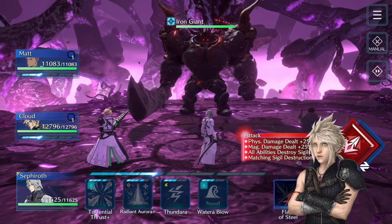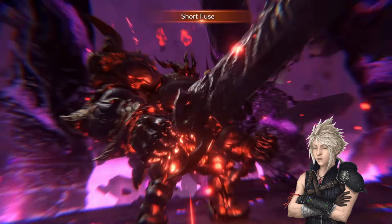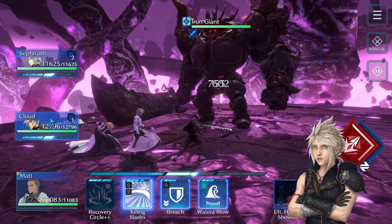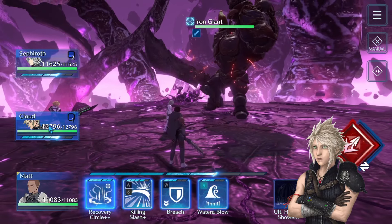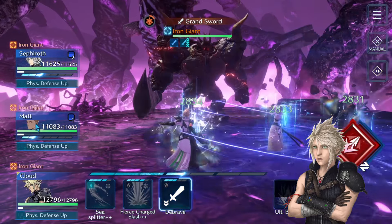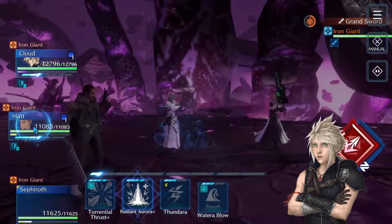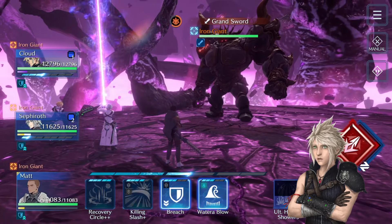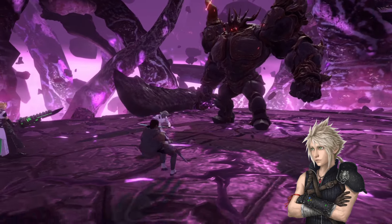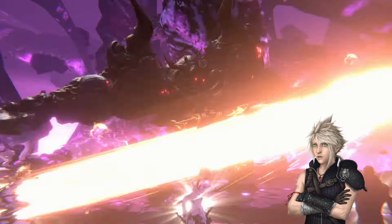Iron Giant is another old boss we are revisiting — he was the second event boss after the game launched. At the start, wait a few seconds and buff your physical defense. Then with Cloud help Sephiroth nullify his physical attack buff; you need to cast it again to fully debuff him as much as possible, because even when buffed and he is debuffed, he still hits very hard.